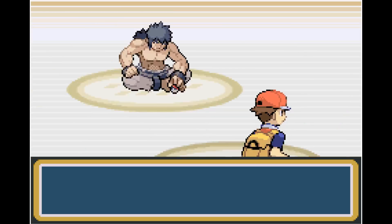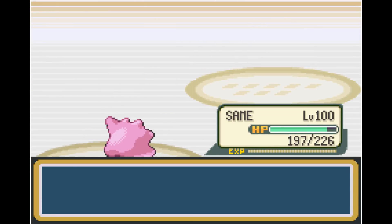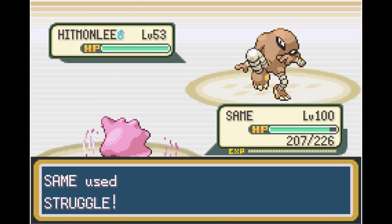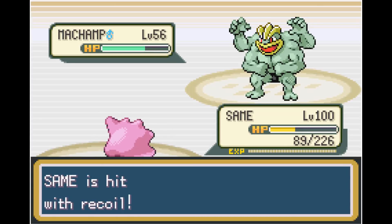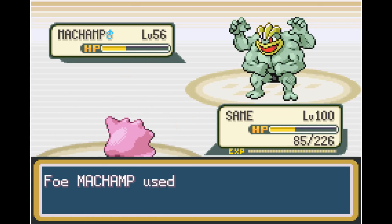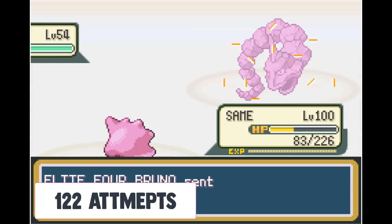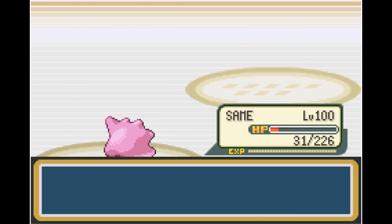Next up is Elite Four member Bruno. He leads off with his level 51 Onix — we luckily crit right away and one more takes him out. Next is Hitmonchan at level 53 — luckily he misses his Rock Tomb and we take him out with Struggle. Hitmonlee hits us with a super effective Brick Break, doing a lot of damage, but he goes down. Luckily Machamp misses two Cross Chops in a row, giving us the ability to take him out. That took about 122 attempts.